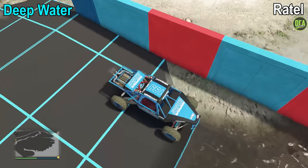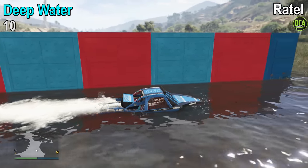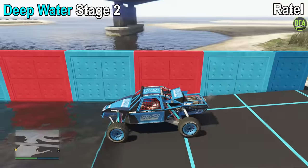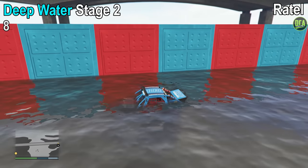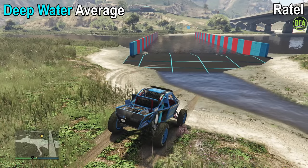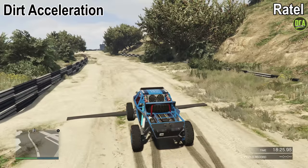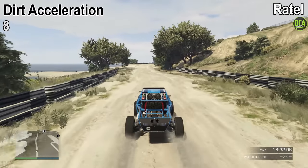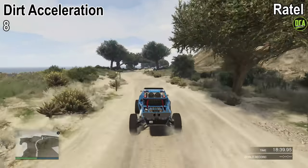On to deep water testing. For stage 1, it makes it to the end — 10 out of 10. Moving on to stage 2, the deeper side, it unfortunately only makes it to red block number 8, giving it an 8 out of 10 — the same case as the trophy truck and Desert Raid, which makes sense. Taking both stage scores, that gives us an average of 9 for the deep water test. And lastly, on to the dirt acceleration test. Using the handbrake launch, it gets a very impressive 12-second quarter mile, which gives it an 8 out of 10 — matching the trophy truck and Desert Raid, but not quite meeting the speed of the Draugr or the HSW Monstrosity.